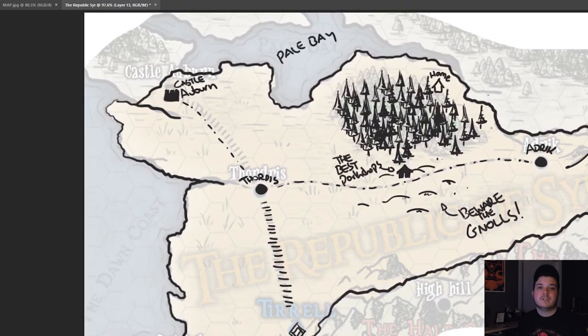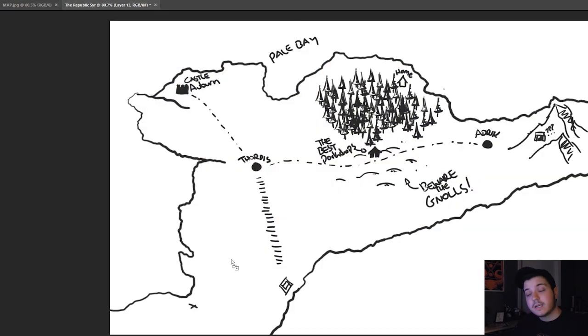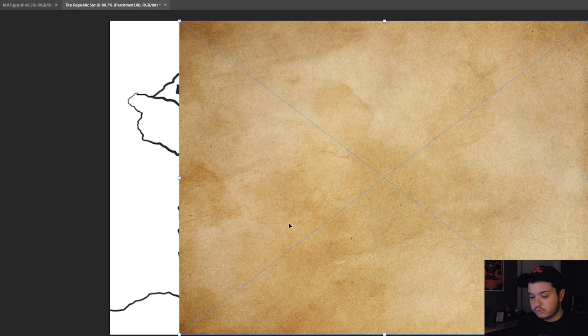So we have an insanely simple map. We have a forest, some hills, a couple of towns, roads, and a ranger situation. Make it look kind of like it's drawn by an NPC.